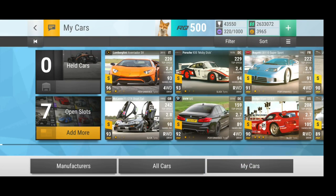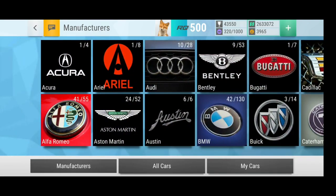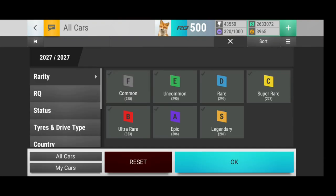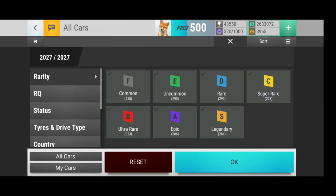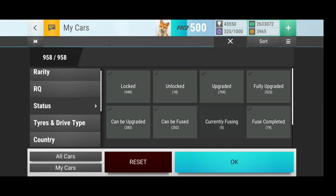Going to the cars section, something interesting has changed. We now have the manufacturers view, which we know already, and then we have an 'all cars' view where you can literally see every car in the game and filter them. The ones you own are brightened up. You can filter everything just like in your own garage and change it here as well.